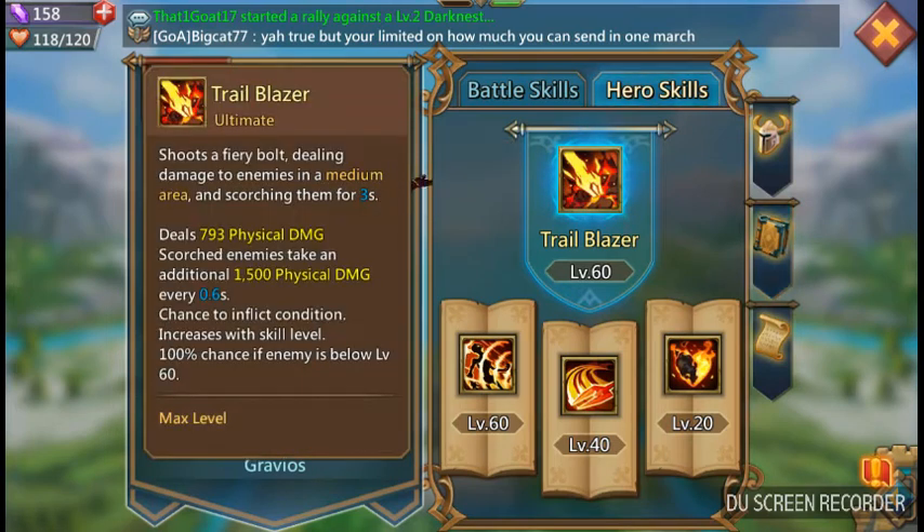Here are his attacks and abilities at max — gold, level 60, max out gear, everything. He shoots a firebolt, dealing damage to enemies in a medium area, scorching them for three seconds. So pretty much he has Black Crow's bleed ability, except it's more of a burning effect. His doesn't do as much physical damage — hers actually does a lot more, so his is more of a weaker version of hers.